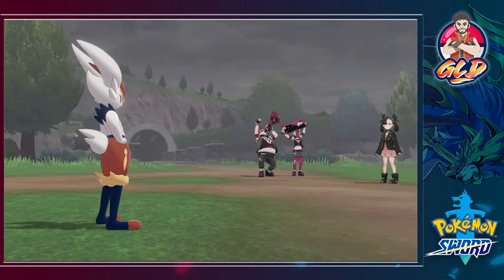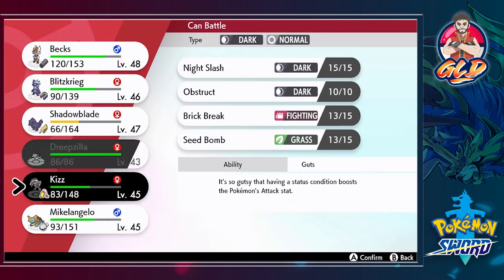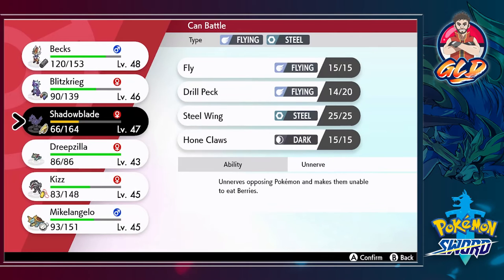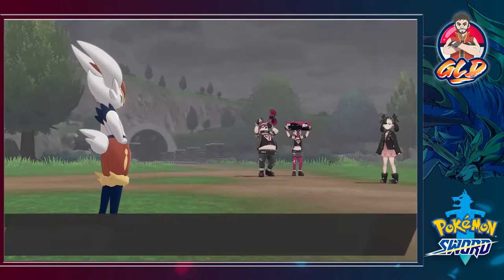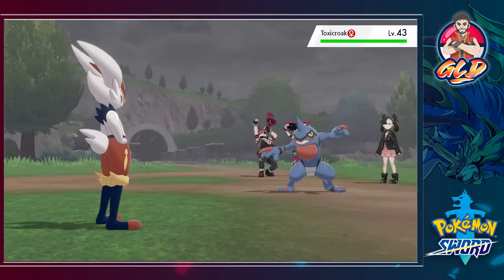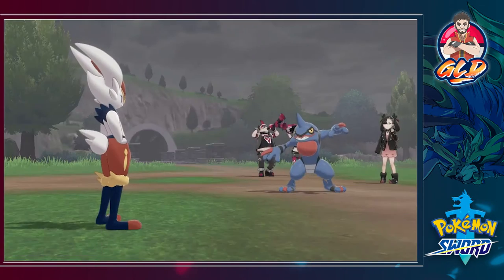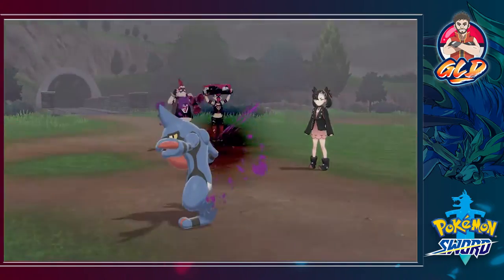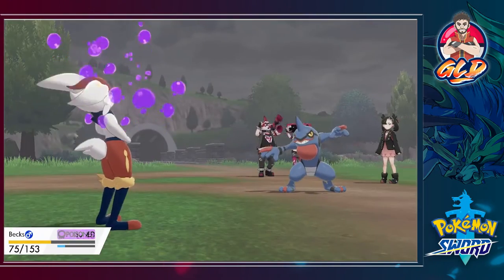More experience points for all our Pokemon and she's gonna come out with a Toxicroak. We needed a Psychic type for that — that's probably the reason why we might switch Pokemon. Here comes a Poison Jab and that hits us pretty good.